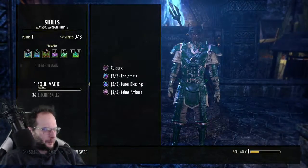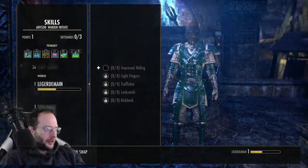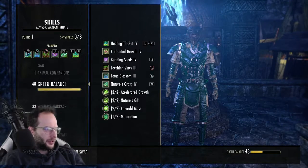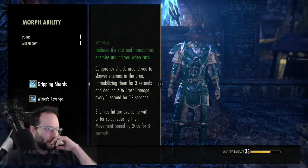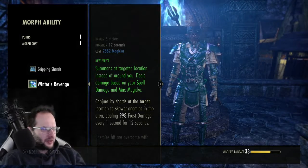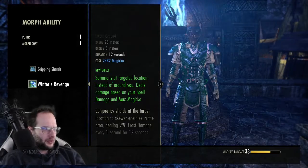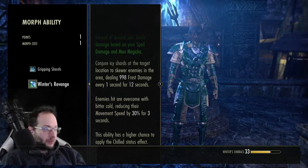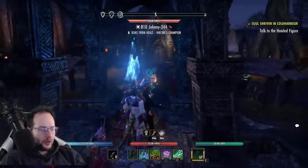There are a few things I think would be really cool to work together. I'm considering putting a point in here — let me check what this actually turns into. It reduces the cost, immobilizes enemies around you when cast at a target location, and deals damage based off your spell damage and max Magicka. Yeah, that sounds like it'll be much stronger.